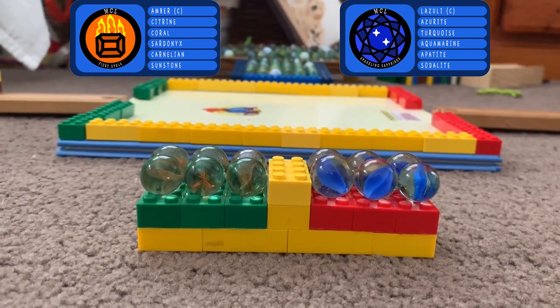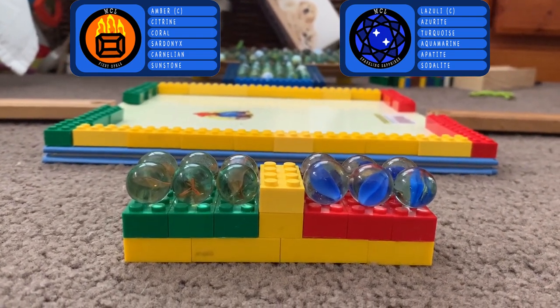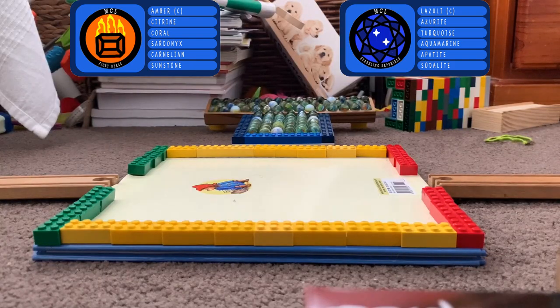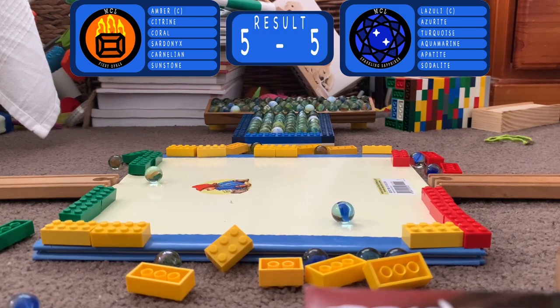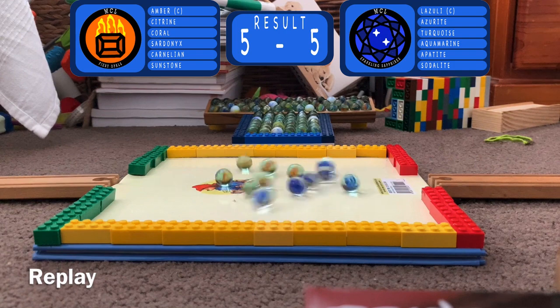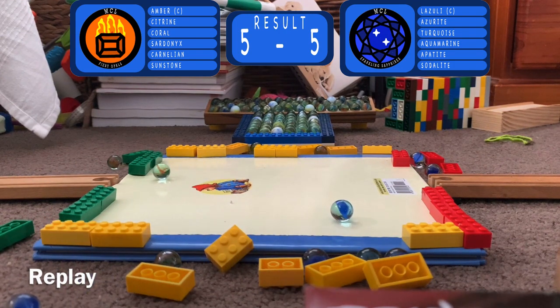First up today it's the Fire Opers on the green side going up against the Sparkling Sapphires on the red side. Both these teams finished the last round with draws. How do they do here? And that is another draw, five all. Very close match, high scoring too, but no one will get ahead of the other. Five-five is the final score.